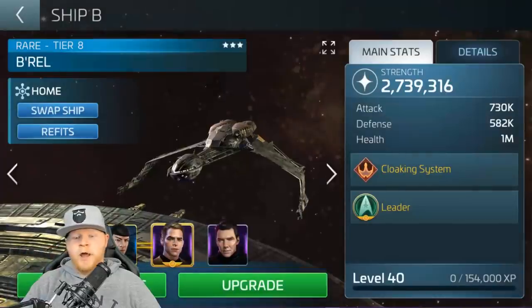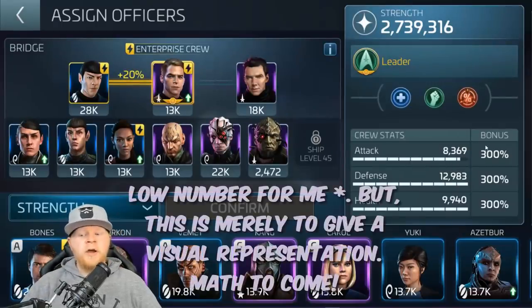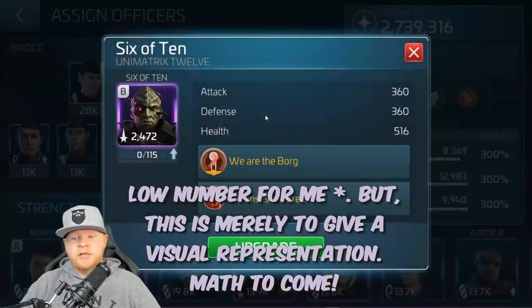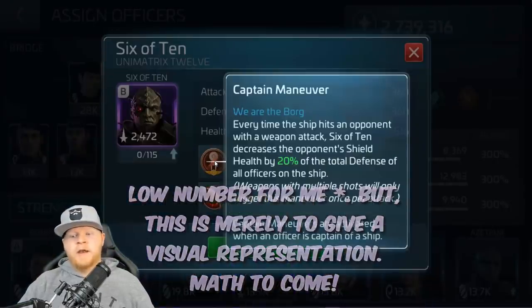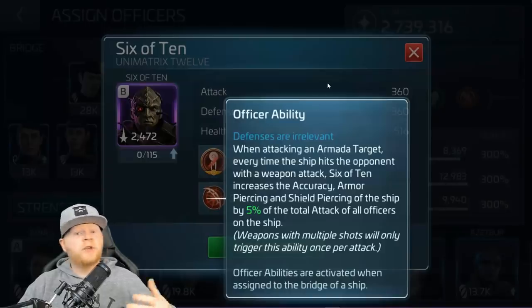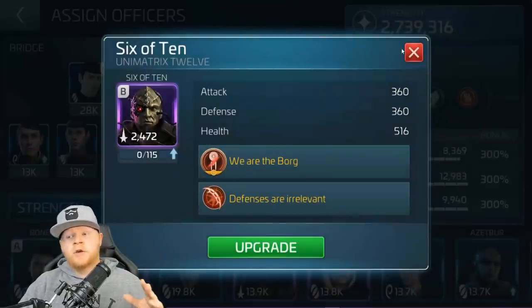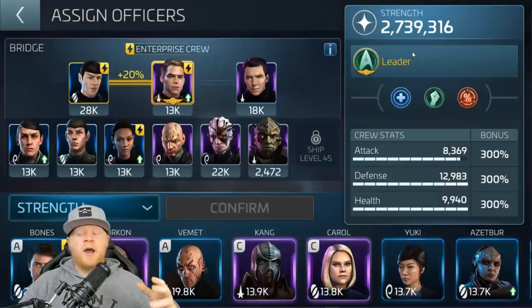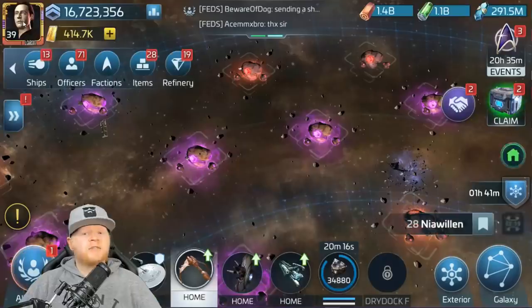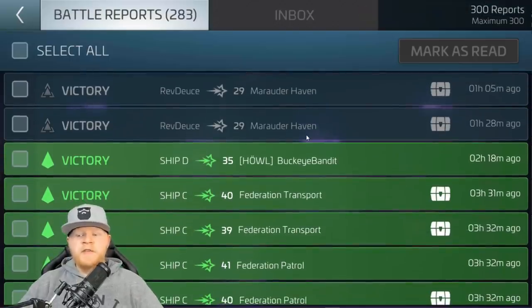On a tier 8 Borel currently only running 8,000 attack — a very low number. I did that intentionally to show a number that anybody could realistically get to. If you're level 28 and you've got a high-level ship, you can start getting to some of these numbers. This is with a tier 1, 6 of 10. The goal, obviously, would be getting him higher and higher. So let's take a look at the logs, and then we'll break down some math using an Enterprise as an example with a lower tier.